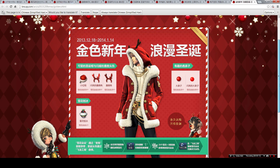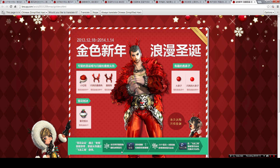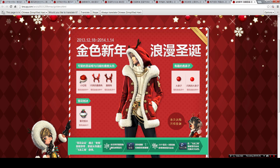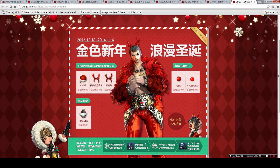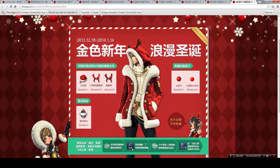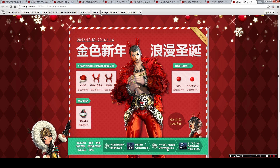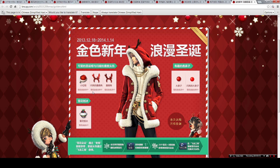For the first event, what is required is you need to gather snowflakes. You can get them from the mobs that you kill in the game — there's a chance they will drop snowflakes, it's a green color item. Once you accumulate 20 snowflakes, you go to your inventory window under a specific tab and combine them into a blossom snowflake.